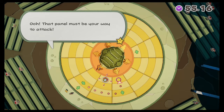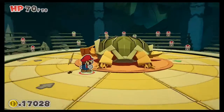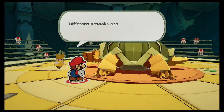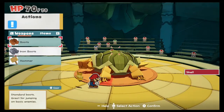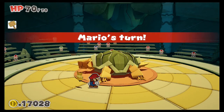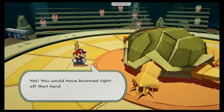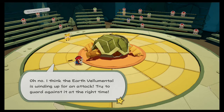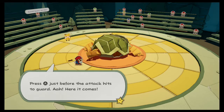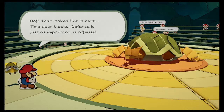That panel must be your way to attack. Okay, so we want to move that into the red circle — I get it. Aim it in an area it won't bounce off. So is this good? Okay, try to guard against it — press A just before the attack. I'm not very good at blocking.